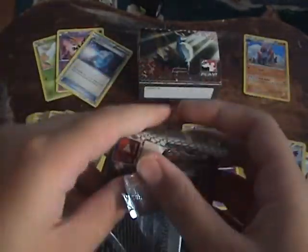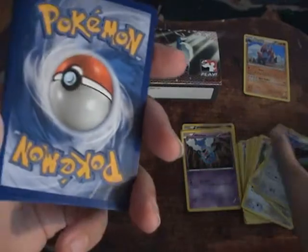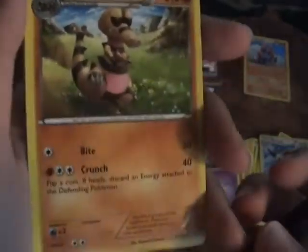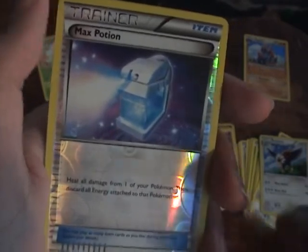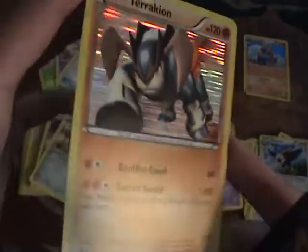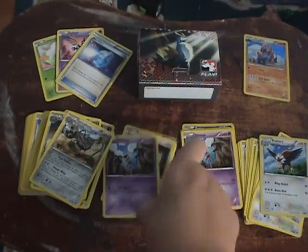Now let's open the Tornadus pack. Starting off with Woobat again — kind of weird. Woobat, another Patrat, another Sewaddle, another Joltik, another Pansage. Something new: Krookodile and a Krokorok... Pokemon Catcher! If you don't know what that does, it's basically Gust of Wind — very powerful, definitely want that card. Another Klang? Really? I'm mad now — now I have four. Reverse Holo, and... Tornadus. It's a Legendary but it's not very good.